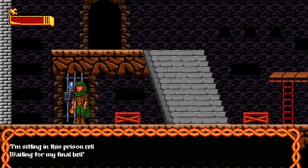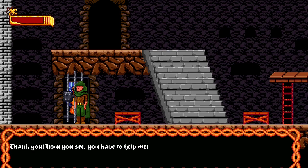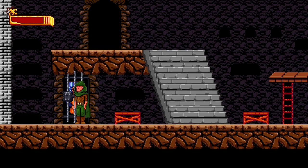The bard recites: 'I'm sitting in this prison cell waiting for my final bell — join me in my plight to run or I'll never again see the sun. I hope you'll help me from my quarry — I'm out of rhymes, sorry.' Wow, that's really impressive. Maybe I can give him that broken loot. I don't think he'd appreciate that, but let's do it anyway.